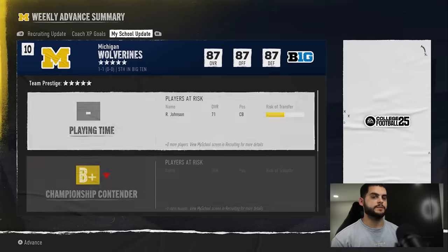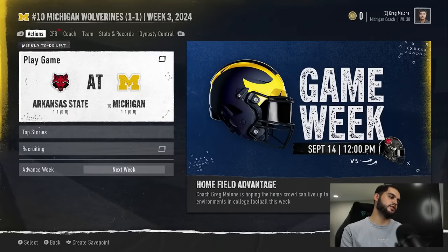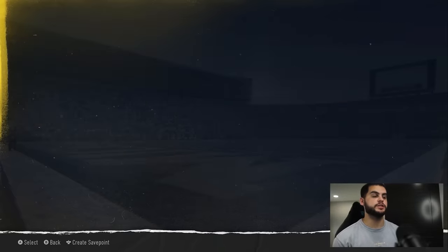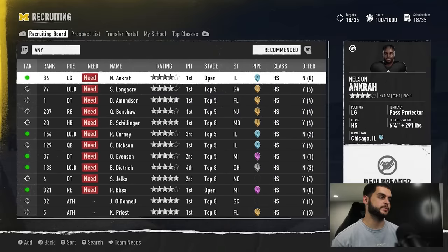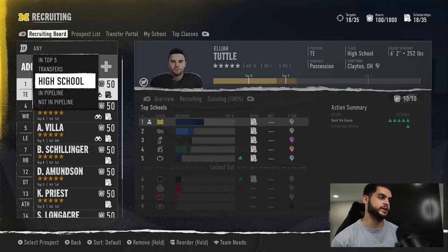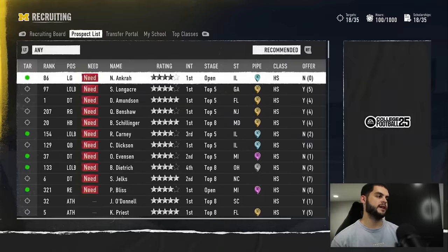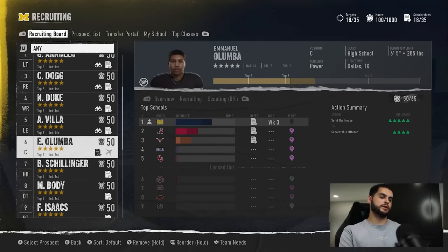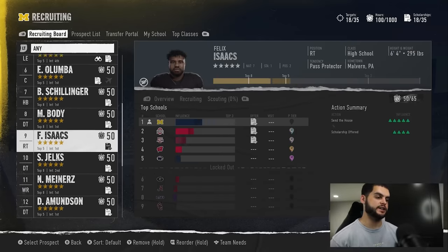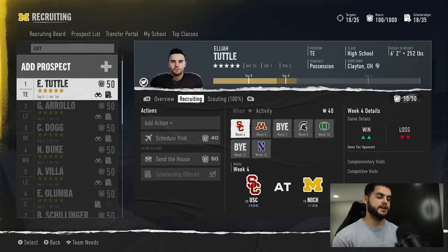From here, we have a lot more guys in the top five, so go back and continue scheduling visits for those guys. This is why it's so important to have early home games — you're going to need to schedule multiple visits to do this. Keep going through and checking all your players. The guys we scheduled visits for are week three and we're currently in week three, so those haven't applied yet. For the other guys coming in, schedule their visits for week four.